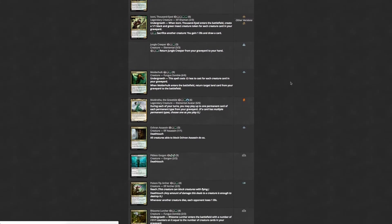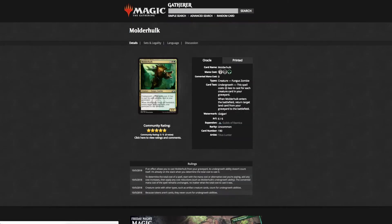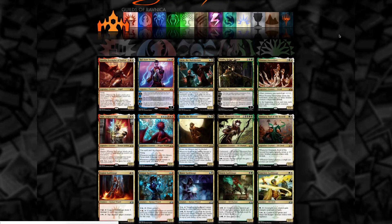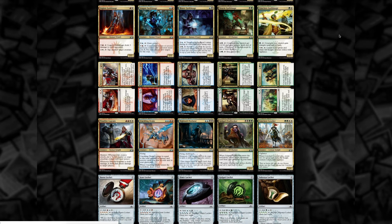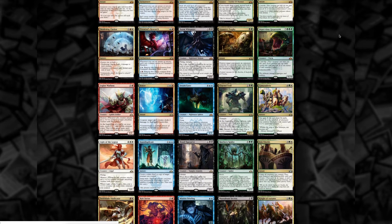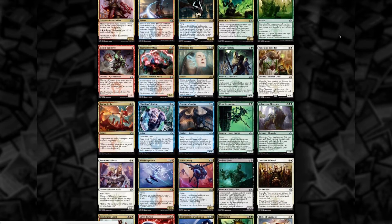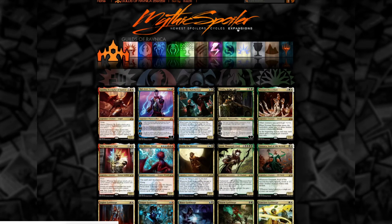If there's a new set coming out, where would you look? There are a lot of different spoiler sites. I think Mythic Spoiler has shown they're pretty good at updating things day by day — every single day there are brand new cards up there, updated consistently. They also have a great format where they keep it all on one page. Other places require you to click through a lot of different pages for different colors or mana costs. Mythic Spoiler is the gold standard in spoilers.